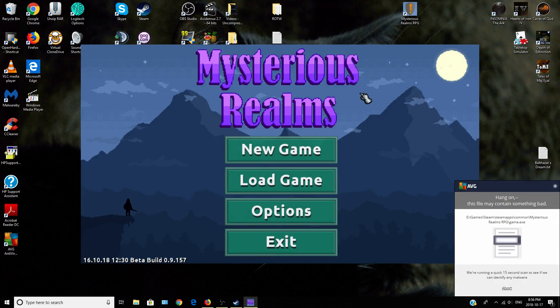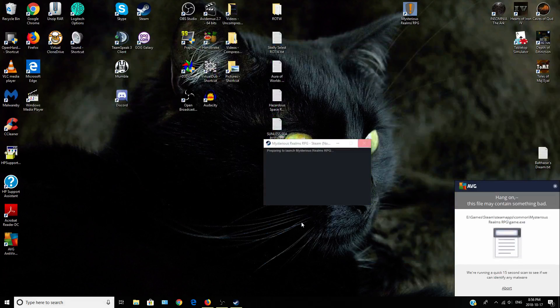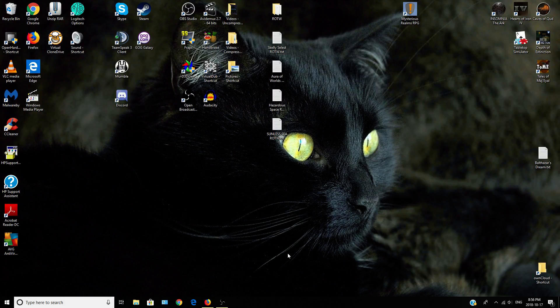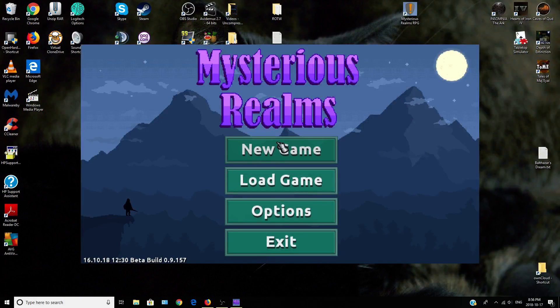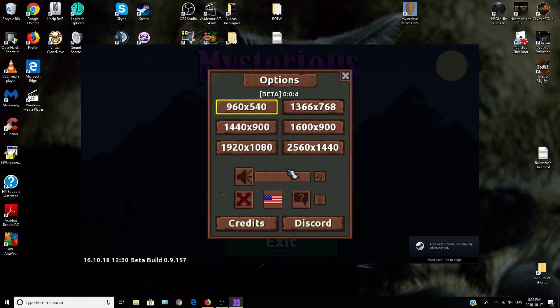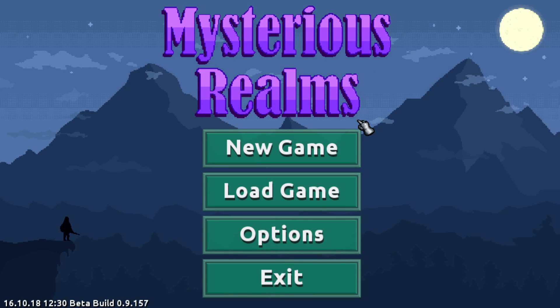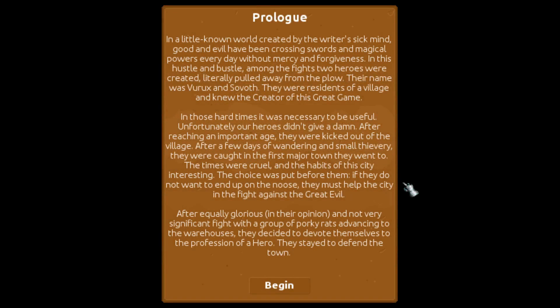All right, so we got ourselves... there we go. That's not terrible, I guess, but it's a very simple slider, full screen. Mysterious Realms, let's do a new game. And yes, this is a beta build — I didn't see the little text there.